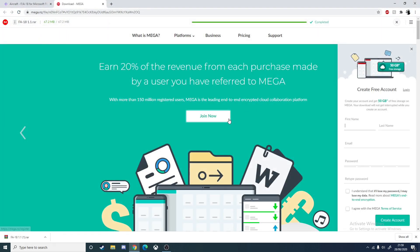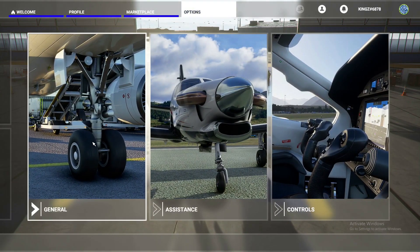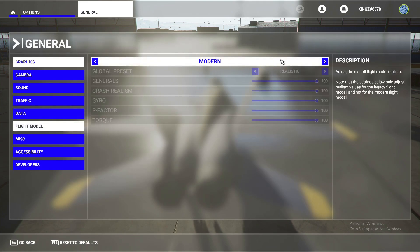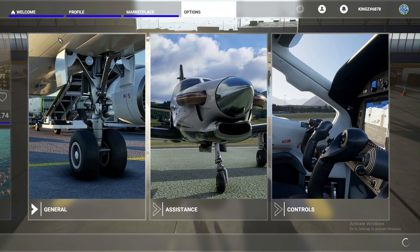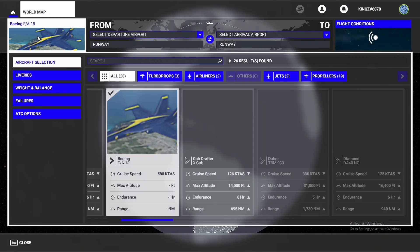Once you've done that, you can go into FS 2020 and check out the plane. Once you've entered the sim, go to Options, then General, then head down to Flight Model. Instead of it being on Modern, you have to turn it to Legacy, then save the changes.